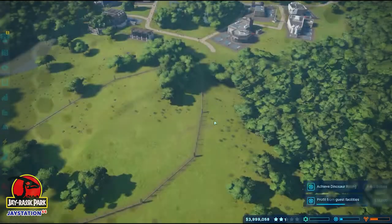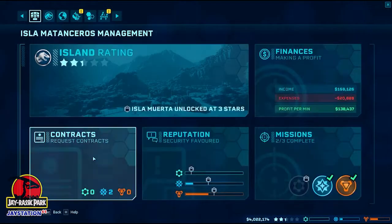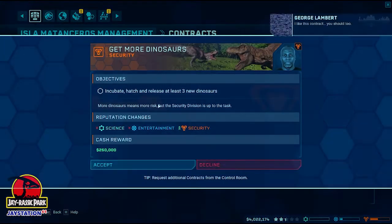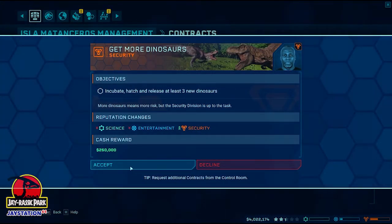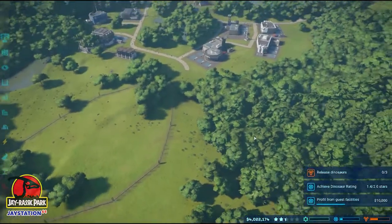Research is ongoing. Let's go back to the contracts and get another contract from George. I like this contract — get three new dinosaurs on the go. We're looking to do that anyway, so that's fantastic. We'll start that now.